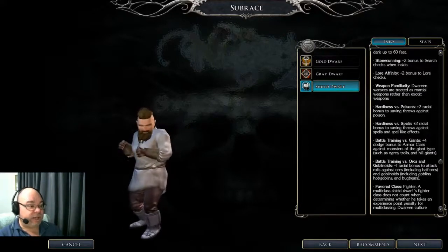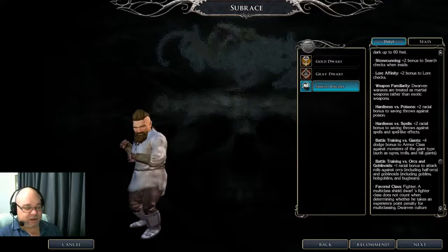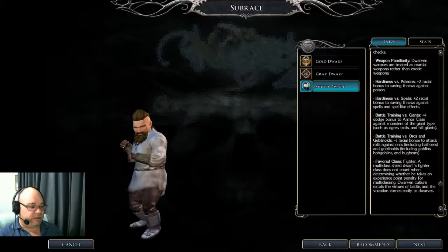And finally, you get the weapon familiarity that lets you use a dwarven war axe as a martial weapon rather than as an exotic weapon. So you don't need to learn exotic weapons to use the dwarven war axe. That's good because the dwarven war axe is a 1d10 single-handed weapon, rather than all the other single-handed weapons that are 1d8. So that gives you a good weapon for dual wielding — dual wielding two 1d10 weapons is better than 1d8s. The dwarven war axe doesn't have a high crit range though; it only crits on 20, so you'll definitely want to get your crit stats increased with feats and find some keen dwarven war axes.